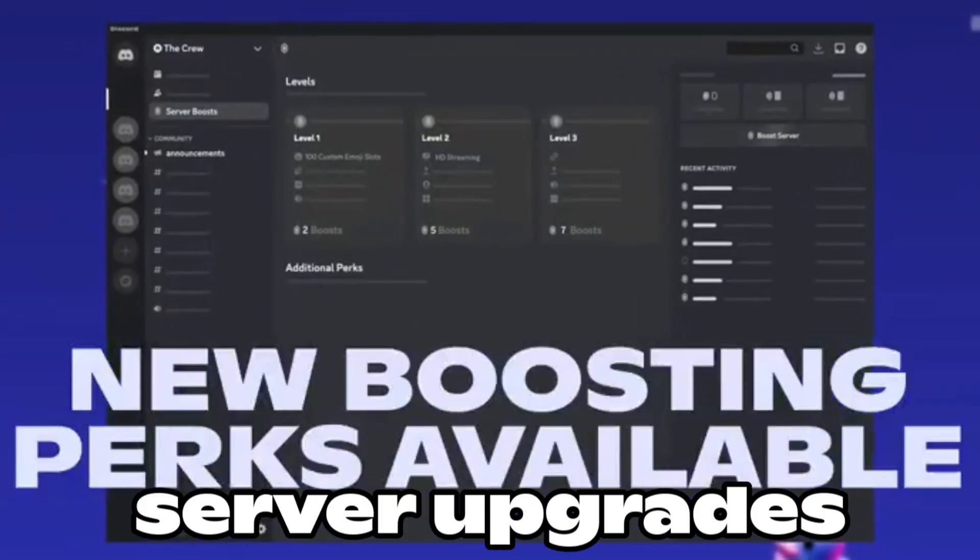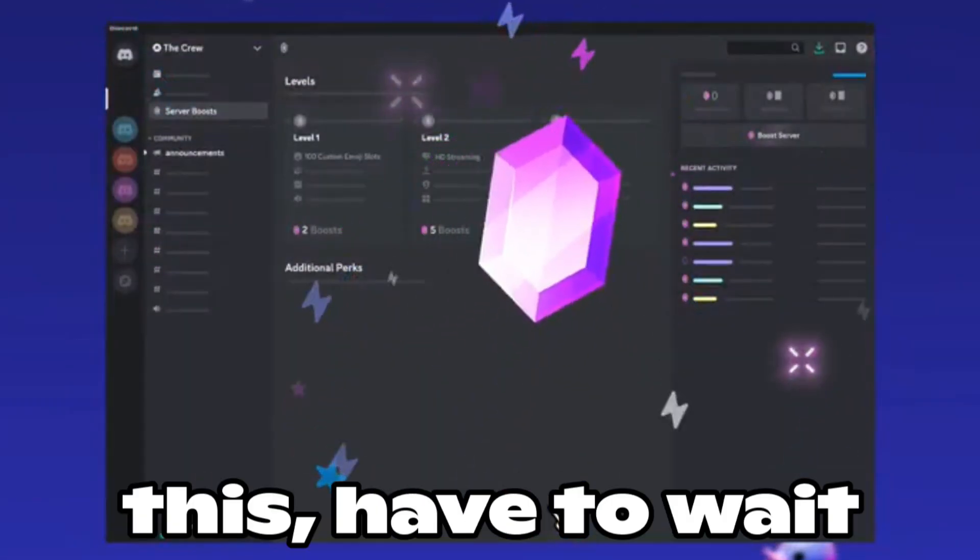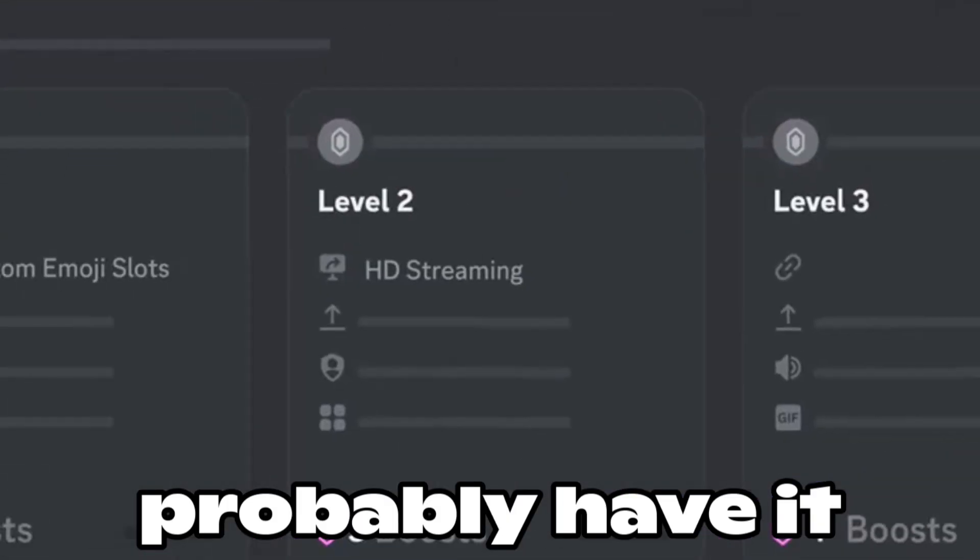If you find the Server Upgrades tab, you can do so. If you don't see this, you'll have to wait a while — you'll probably have it in a few weeks.